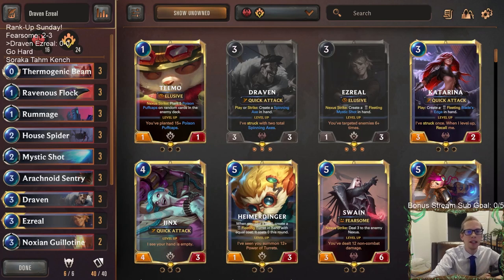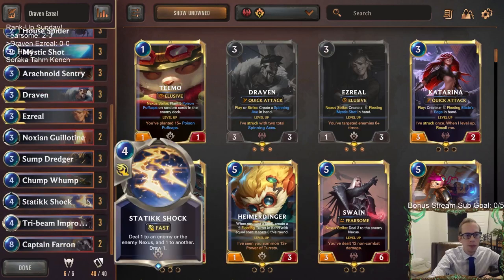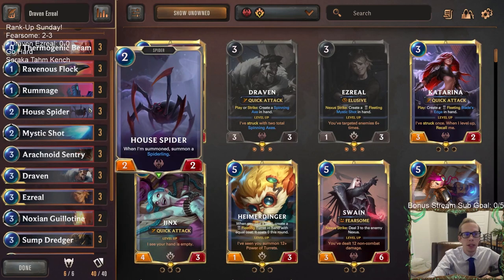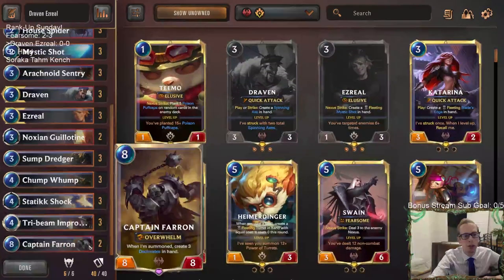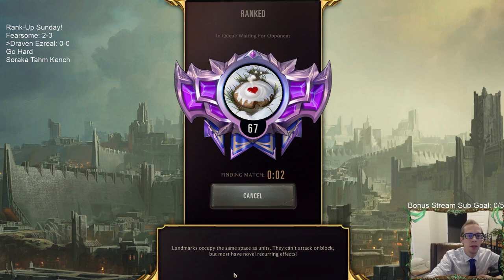Welcome everybody on Twitch chat and YouTube. Draven Ezreal is going to be our next tier one deck we're playing — it's one of the most popular decks right now and for good reason. It's really strong. You have lots of good removal, champions that end the game quickly with Draven and Ezreal, an awesome top end with Captain Farron, aggressive starts with House Spider and Arachnoid Sentry, and three copies of Tri-Beam Improbulator, one of my favorite cards.